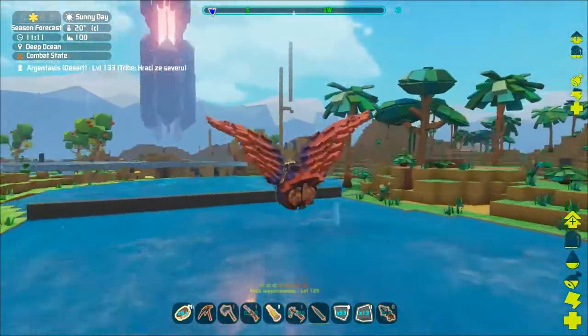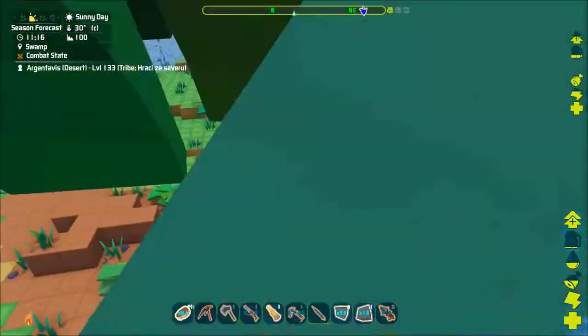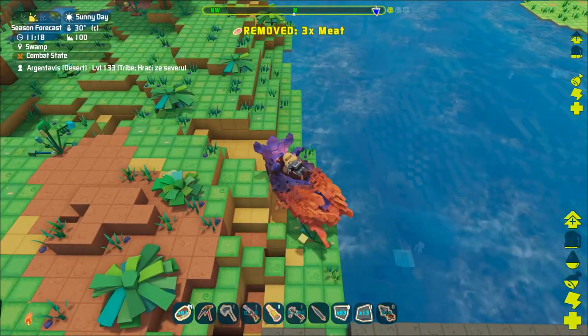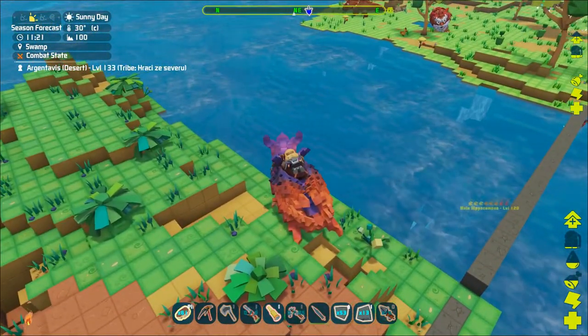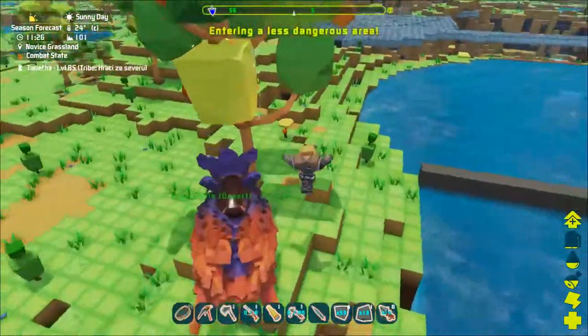In order to tame them you will need to knock them out. As they are a magical creature you will need to use a crossbow with magic deep arrows, or an enchanted long neck rifle and magic tranquilizer darts.